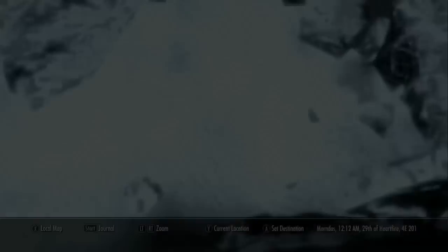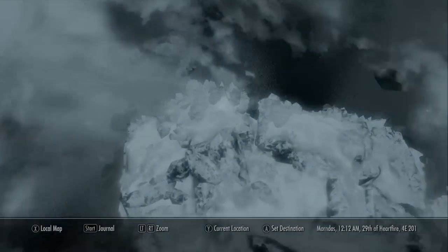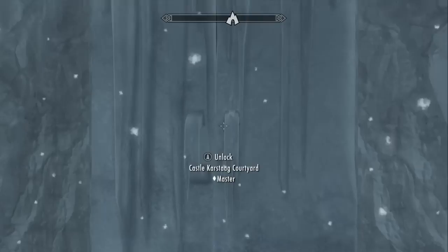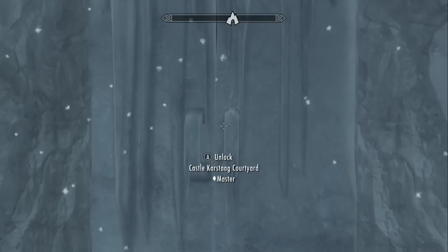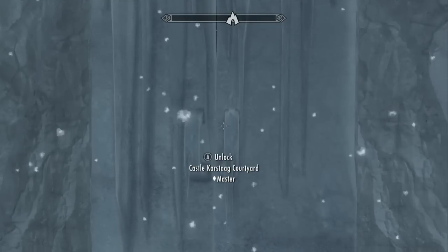Now we need to head over to Castle Karstag Ruins, which is right here - there's Serings Watch again. And you'll notice there is a giant ice door with a master level lock, and it says Castle Karstag Courtyard.